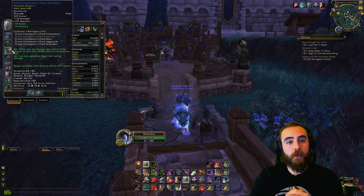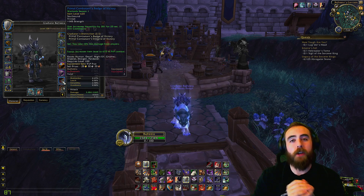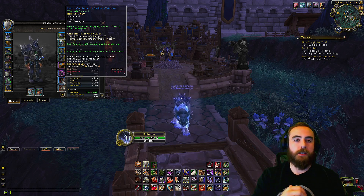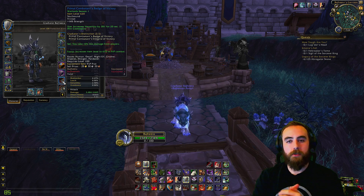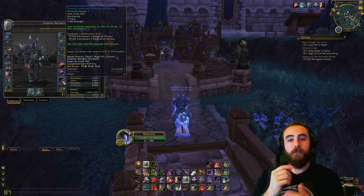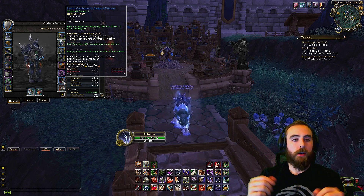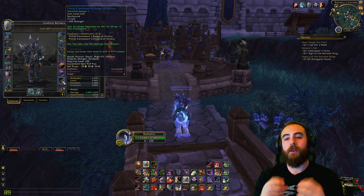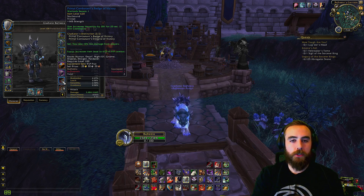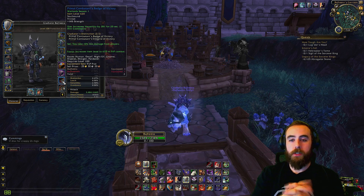Get honor through BGs or Ashran. Buy weapons first, then trinkets, then assemble your two-piece and four-piece and fill it out from there. The fun thing about battlegrounds is you'll probably get pieces of gear along the way. That priority set also applies to conquest gear. With conquest gear, definitely budget for your weapon — that is really important. Then whether you buy small pieces first, big pieces first, or trinkets first, it matters less. Just make sure you budget for your weapon.